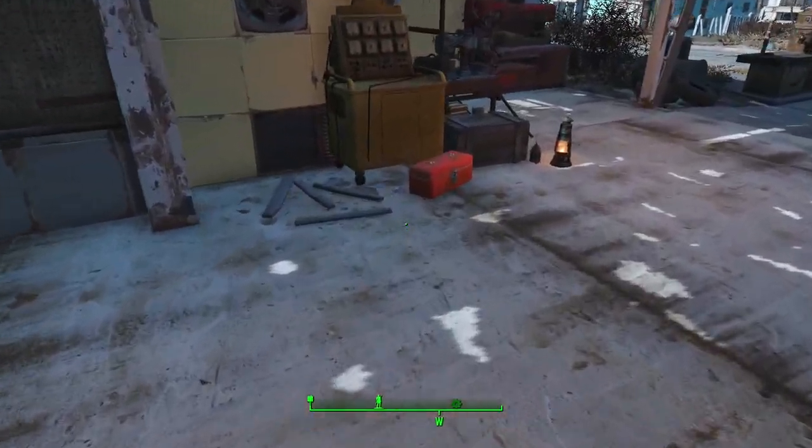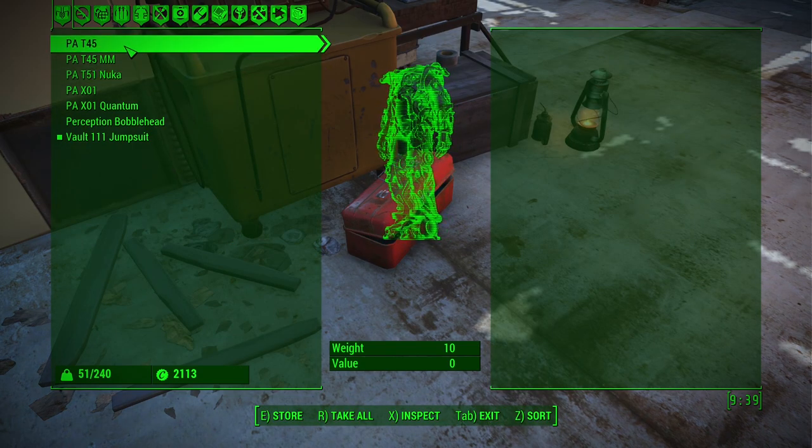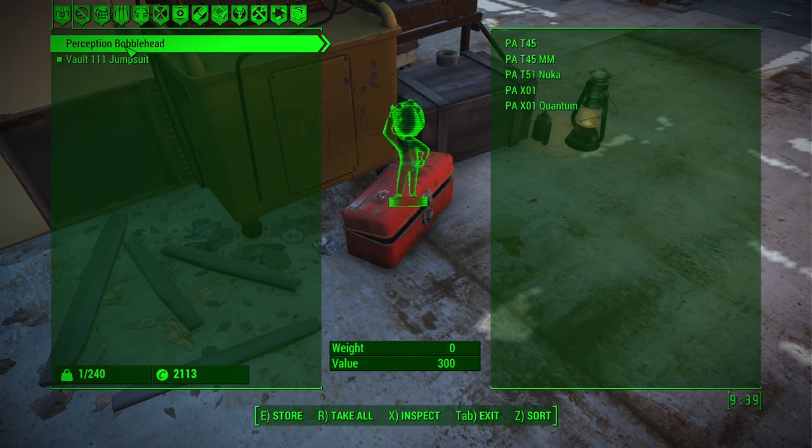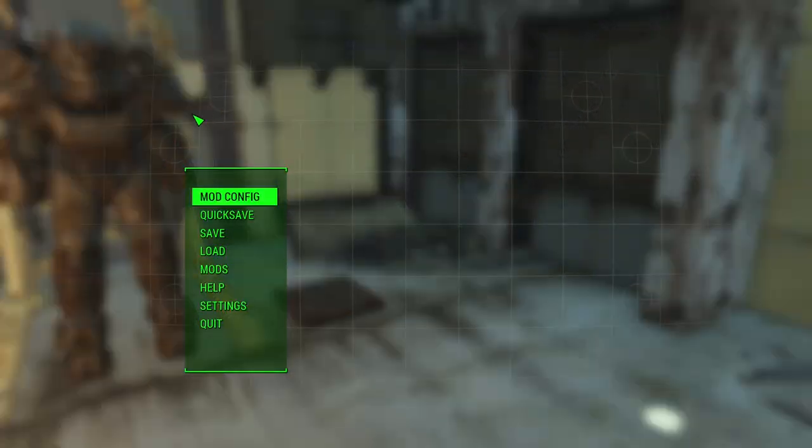When I exit the workbench, there's now a 60-second recall timer active. You can place the chassis inventory items in containers, preferably at your settlements or other places that don't respawn the containers. The association of which chassis matches up to which real frame is retained.